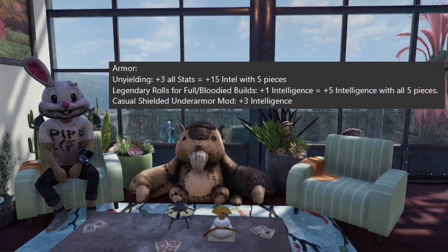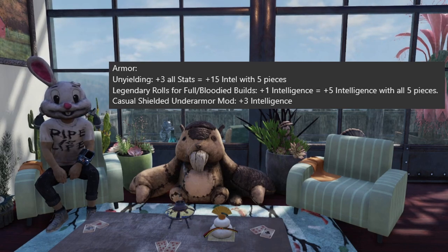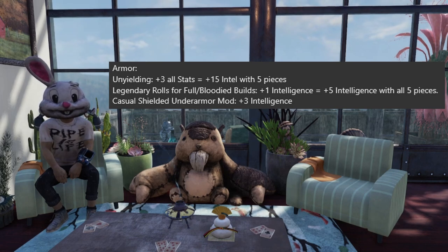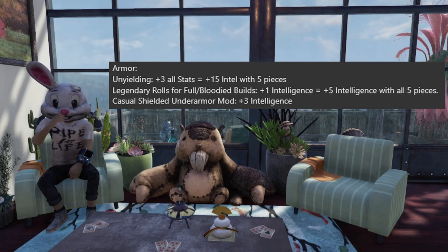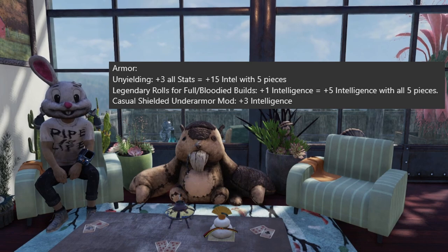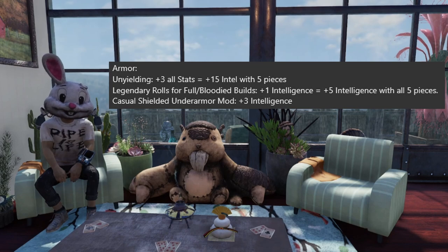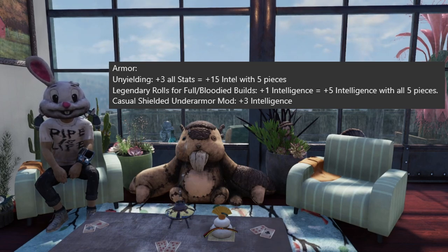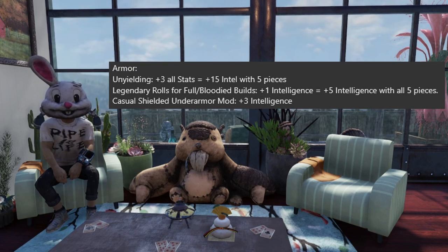For under armor, Unyielding is great for Bloody builds because it gives plus 3 to all stats, and with all five pieces it provides 15 intelligence. For full health builds, you want the second star roll giving plus 1 intelligence per piece across all five. If min-maxing with Unyielding plus the plus 1 intelligence roll, you can reach 20 intelligence total from armor. The best option is Casual Shielded under armor, though it's rare — you need to learn the Treated, Resistant, and Protective Lining plans first for a 5 percent chance to drop from the Queen of the Hunt daily in the Mire. Alternatively, Vault Shielded under armor gives plus 2 intelligence and is easier to obtain.